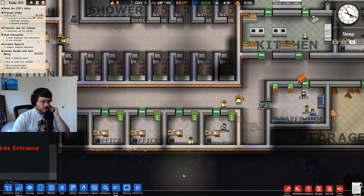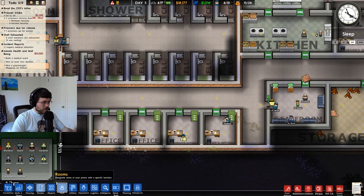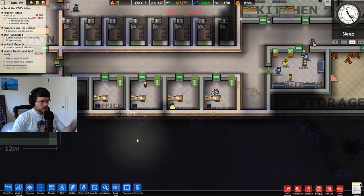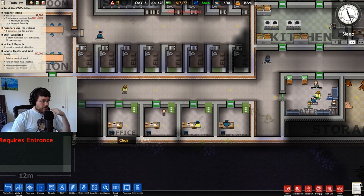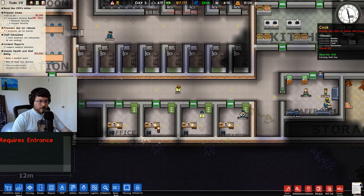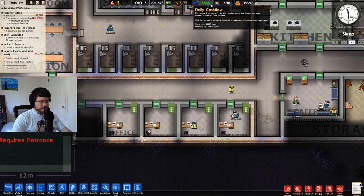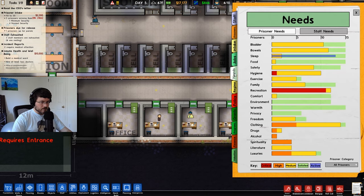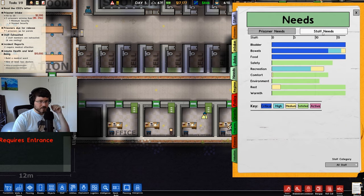Let's kick the speed up again. Okay, we can hire our psychologist now. Now we can get a good look at our prisoner psyche — prisoner needs, staff needs.